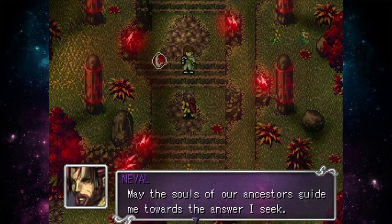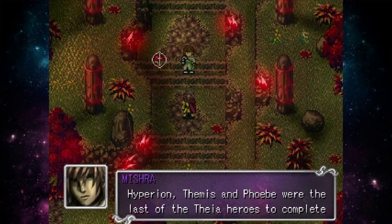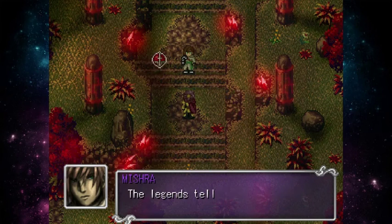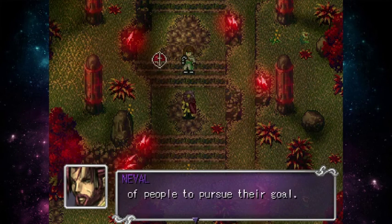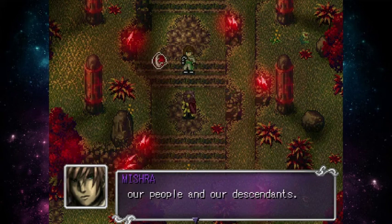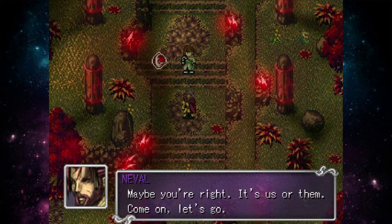Here we are at the temple. Neville prays: 'May the souls of our ancestors guide me toward the answer I seek.' Mishra replies: 'We both know the answer already, Neville. Iparion, Temis and Pheeb were the last of the Tia to complete the Holy Quest — positioning of the Catalyst Stones. Their ritual failed, but those were different times. They didn't have to exterminate millions of people to pursue their goal.' Mishra argues this is their destiny for the safety of their people.